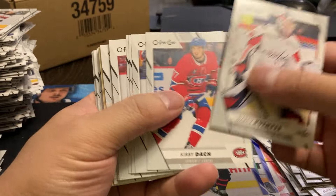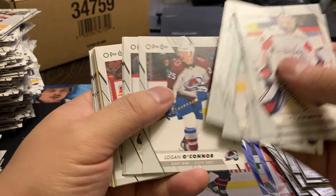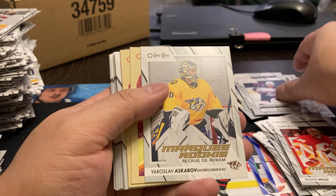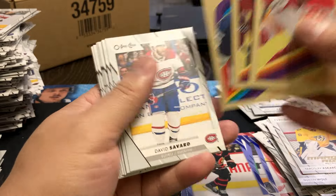So it means I should still have a shot anyways. We've got a Dustin Wolf rookie, Johnny Goudreau all-stars, and a Yaroslav Askarov rookie. Mangiapani, Graves, and a Mikheyev.